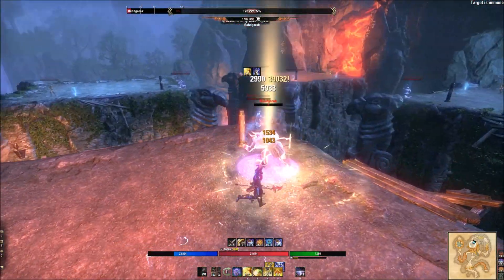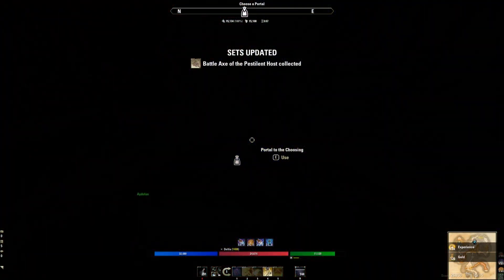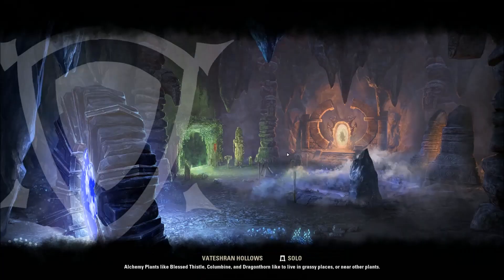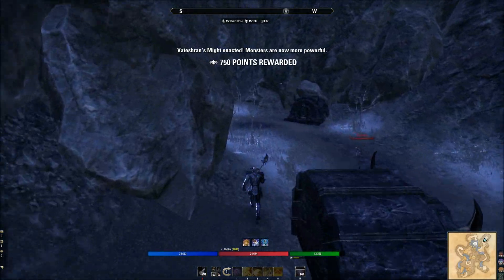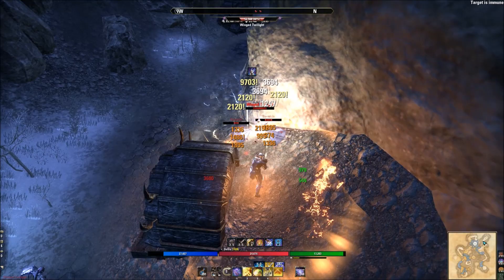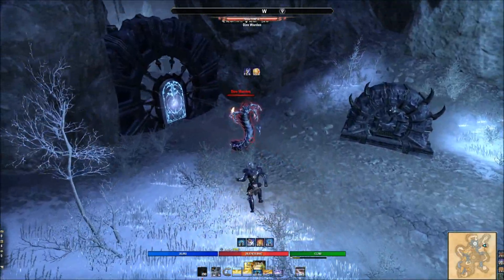Now we've got him on the right platform, doing his charge — kite and beam him out. That guy is probably one of the toughest in the entire arena. We're a magic user, so we're going to go blue next to get the magic buff — that's why we're going with these colors. I'm skipping trash again. You probably could skip all the way through. Then we've got a little boss here — very simple.